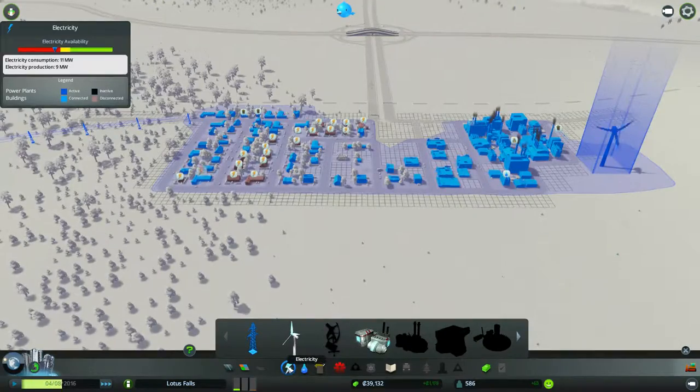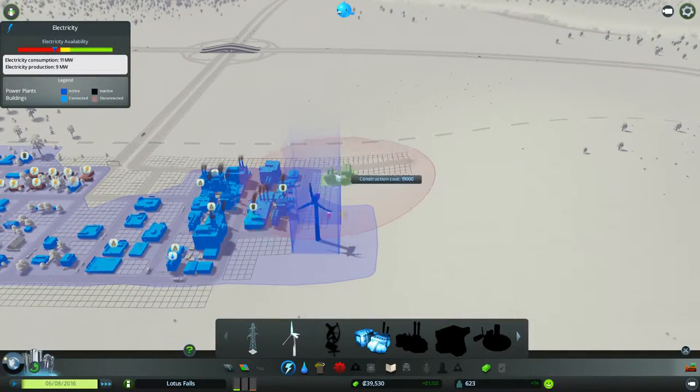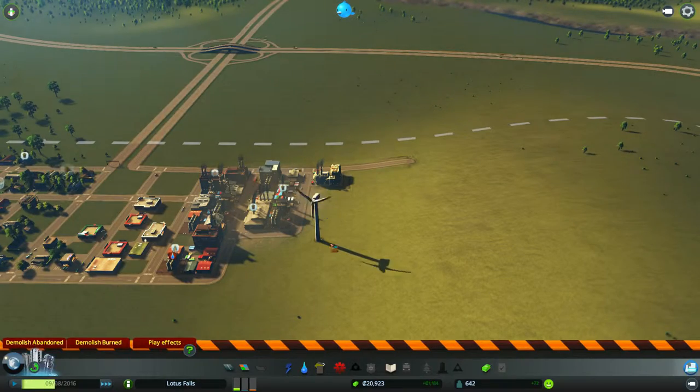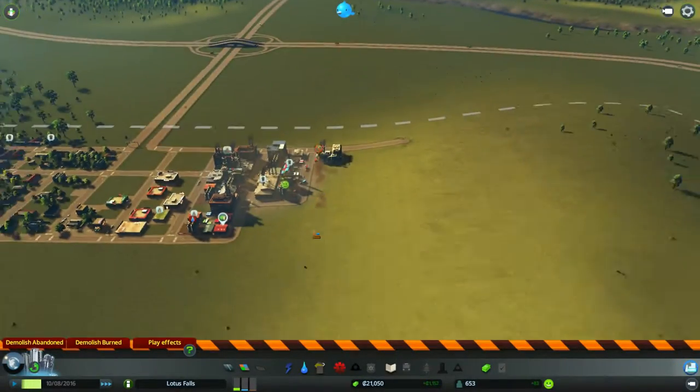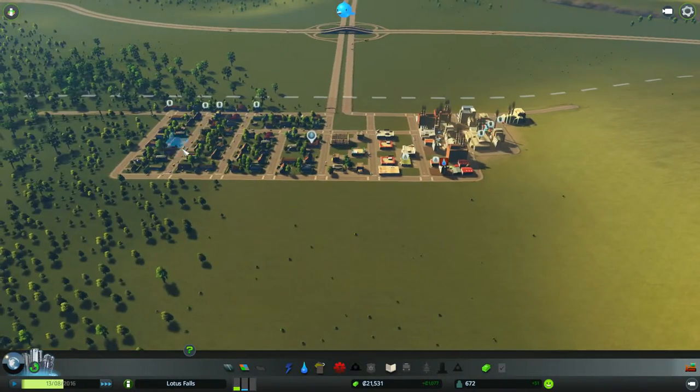Electricity is a problem because the availability has gone down. This over here is like a coal plant. It gives you a decent amount of power, but it creates a lot of pollution and noise. That's why I put it in the industrial zone — that way it doesn't bug any of our residents over here.